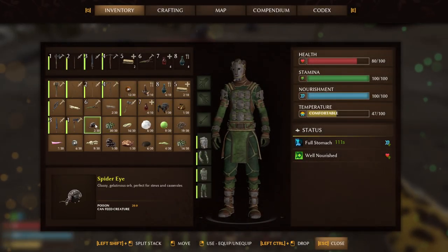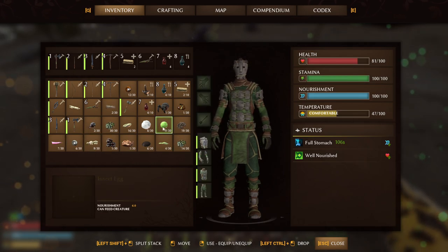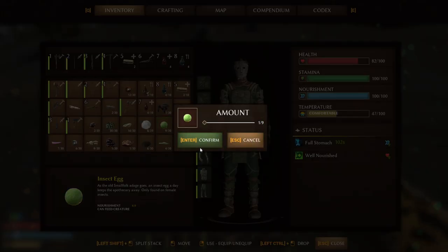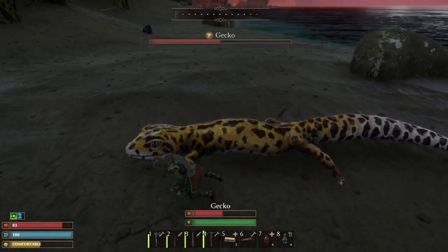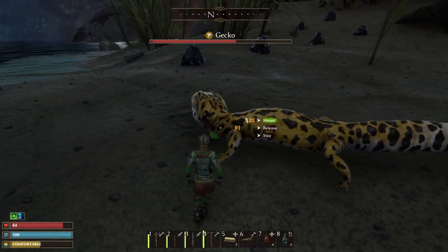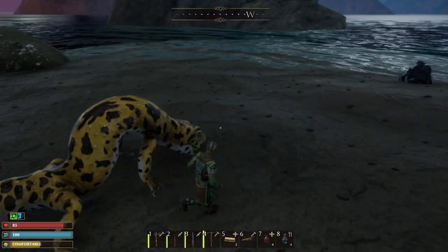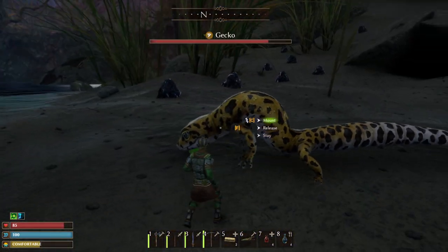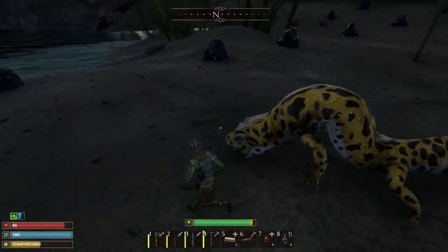Make sure not to accidentally hit your gecko once you have it. Drop some food on the ground and it'll eat those typically. Make sure to drop food on the ground and it'll eat — as you can see it's healing now. Happy gecko, very cool.